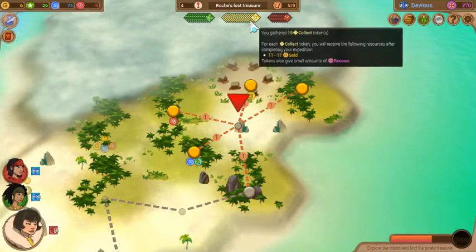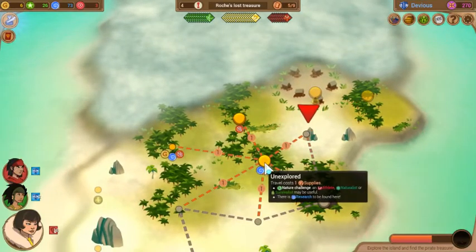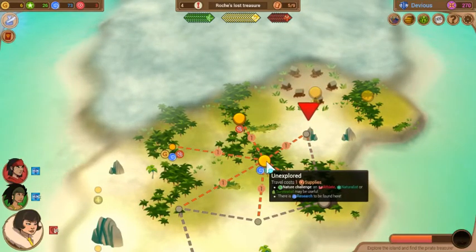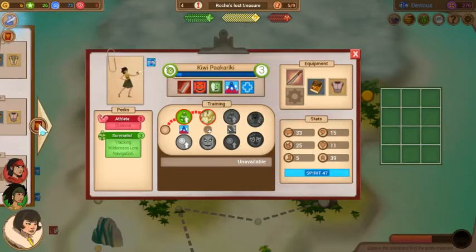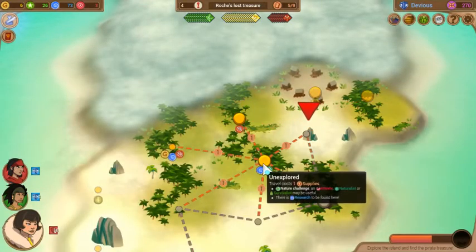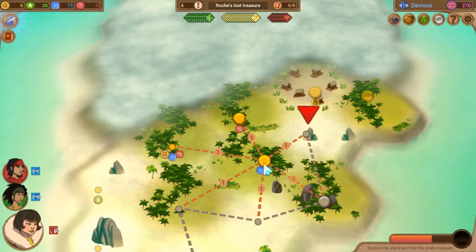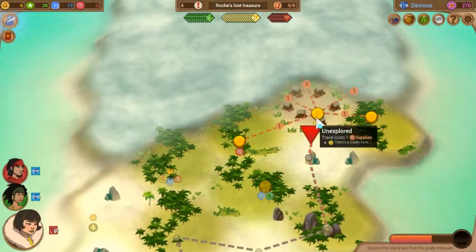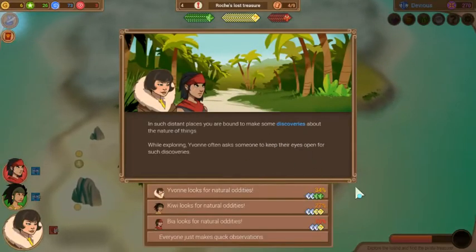I wasn't expecting that many collect tokens — we actually do have enough to turn all of them into secrets now. That's pretty sweet. Let's swap around the trinkets, so I think getting all of them onto Kiwi is going to be pretty good. Nature challenges first, I do think so. We can make a few detours, I guess.